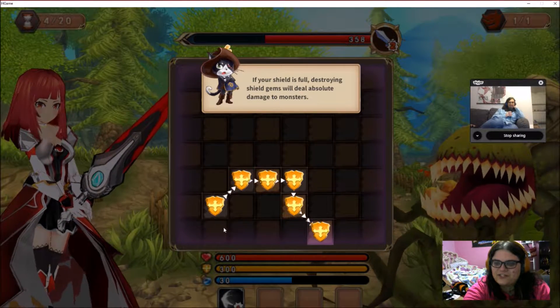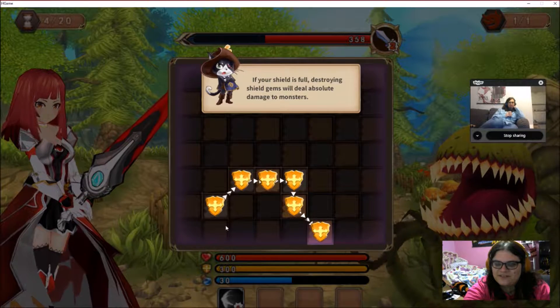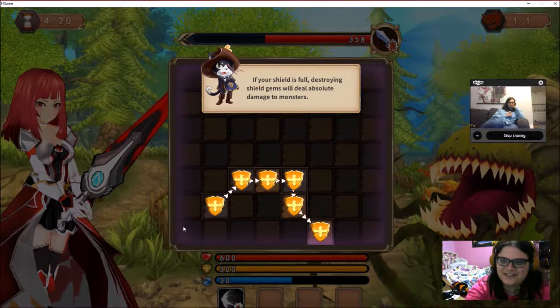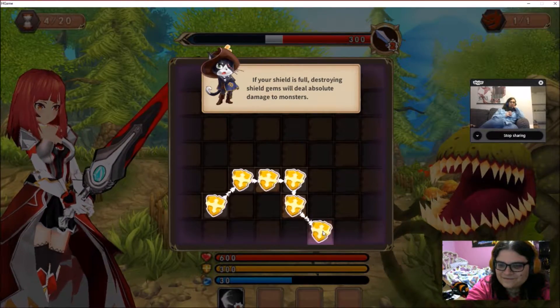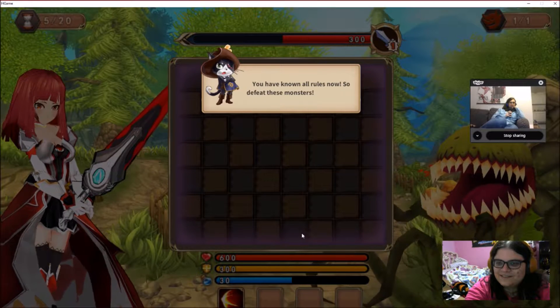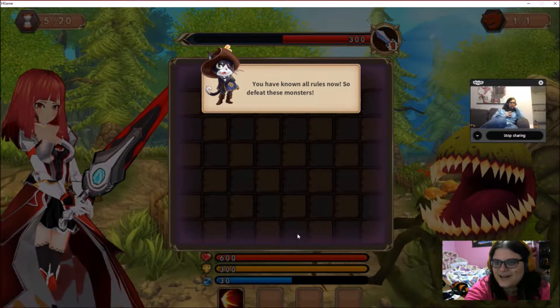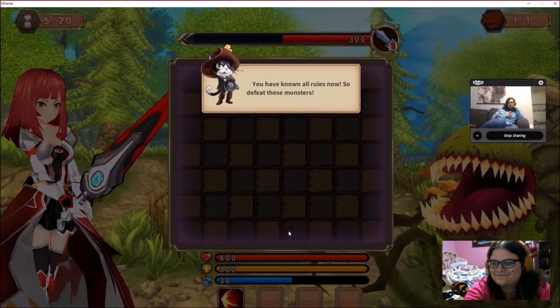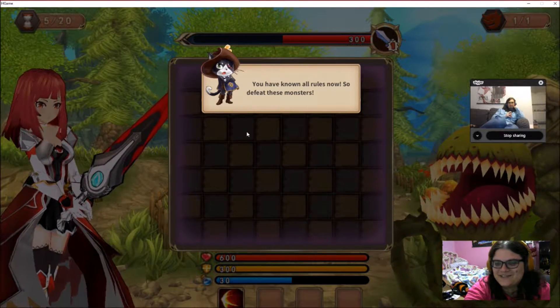If your shield is full, destroying shield gems will deal absolute damage to monsters. Well, it takes me back to the great bad translations of the early 90s - or the early Final Fantasy translations. You have known all rules now. So defeat these monsters. That's a great sentence.